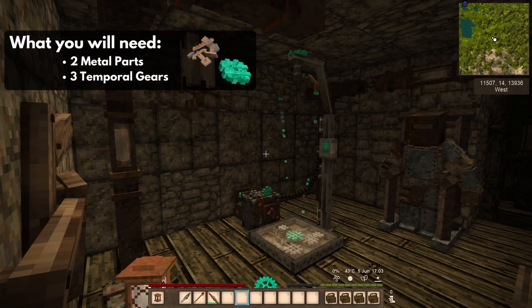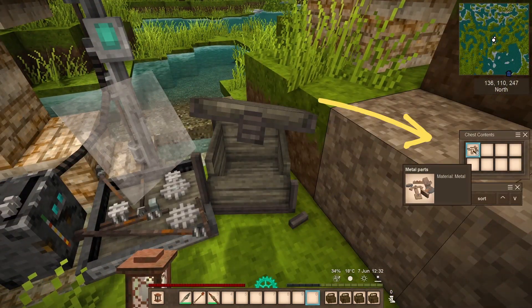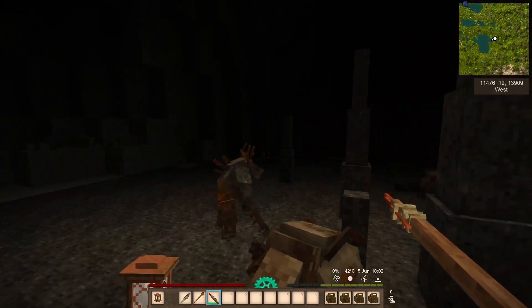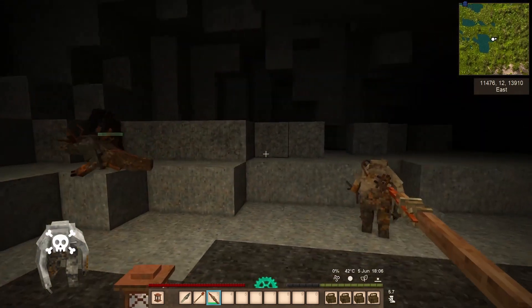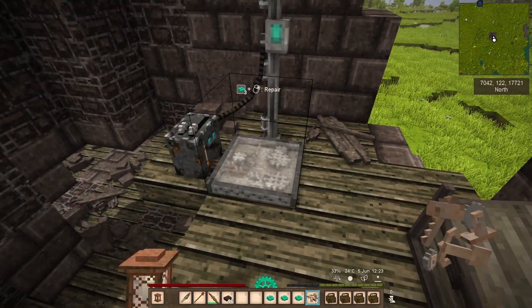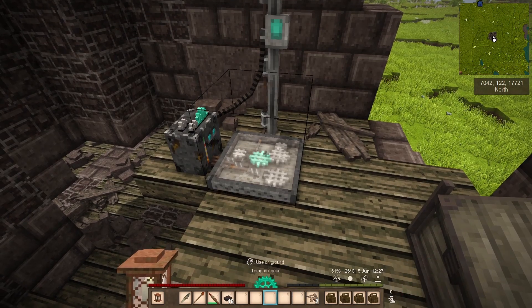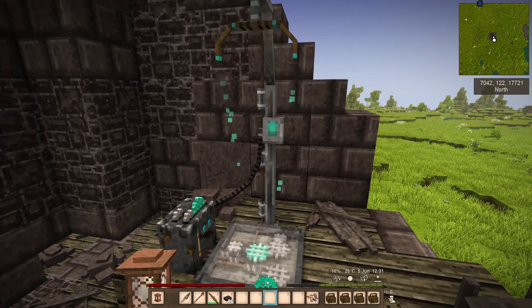Here's what you'll need to get translocating across the world. You're going to need two metal parts and three temporal gears. Metal parts are usually found next to or close by, but they can also be found in chests and ruins. Temporal gears are found in ruins, sometimes in chests, but mostly found on the recently departed bodies of drifters. Once you have the required parts, simply repair the translocator. It will repair the one on the other side as well. Then step onto the pad — the cool noise will sound and you're on your way.